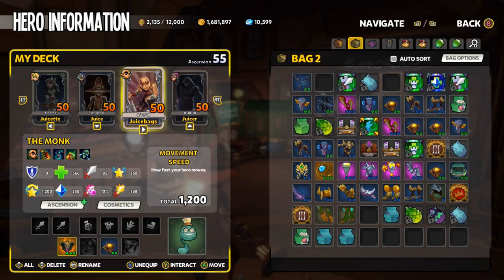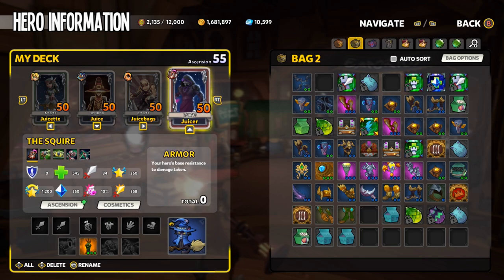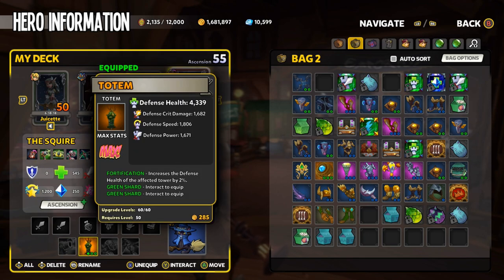Since I'm using flame auras and Skyguard towers on the Monk, I've got two relics — one on each of those defenses. No other gear is required since I'm not using the Monk for anything else other than to build those towers. The Squire I'm just using for blockades — I've got a totem on my blockades and nothing else. I completed the campaign with about 6,000 Defender Metals and I've gone all the way up to Chaos 4 with 2,000 Defender Metals still left over.